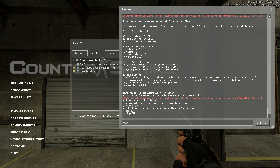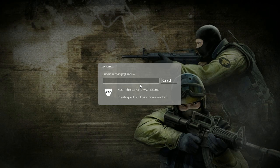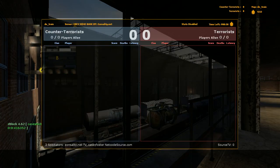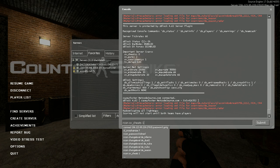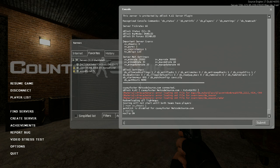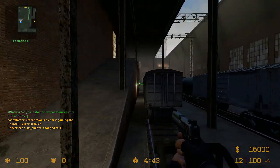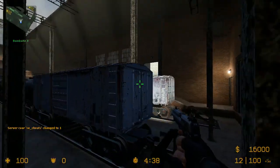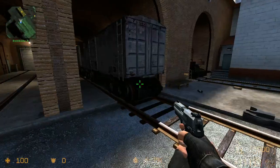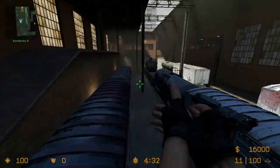We'll go over Train now. This is a map that a lot of people get confused with — what I'm seeing is that they call the train numbers the wrong thing. A lot of Source players have no idea why the trains are numbered the way they are. We'll go over this. This is called Inner Bomb Site. This train lane right here is called Five Train, but nobody knows why, so I'm going to give you guys a quick explanation.